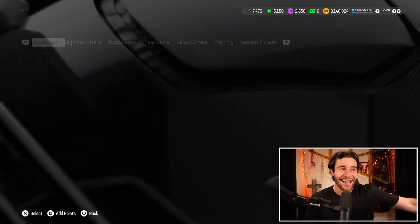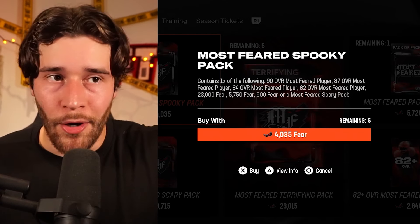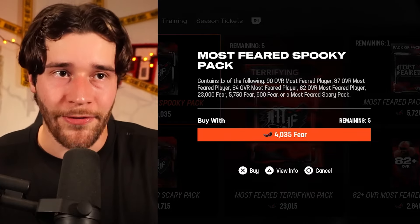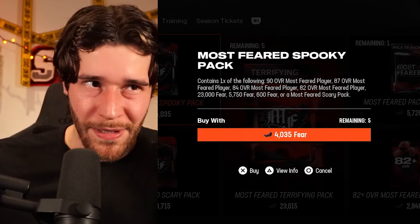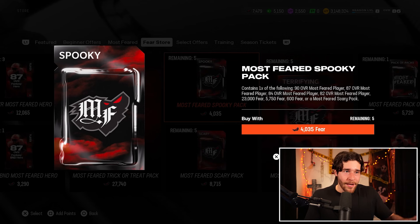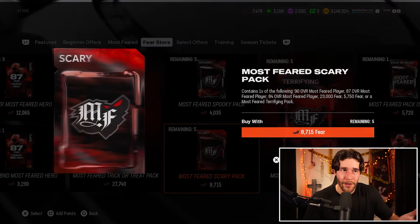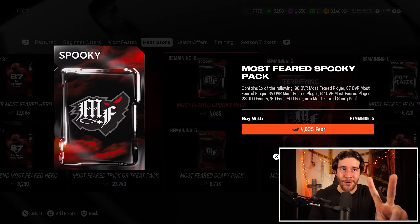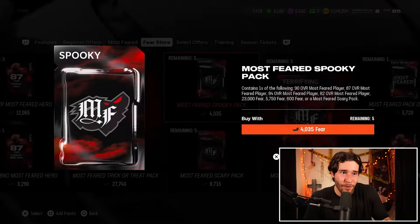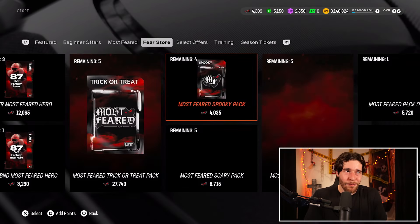Next up, a very interesting pack in the store that I want to try out. If we go to our fear store, you guys are going to see there's a Most Feared spooky pack. When you open this pack, there are multiple different options you can get. You're spending 4,000 fear. If you pull a 90 overall Most Feared player, you make profit. If you pull an 87, you make profit. If you pull an 84, you're slightly losing — 84 overall players quick sell for 2,300 fear. If you pull an 82, you're losing. You can also pull 2,300 fear — that's profit — or 5,700 fear, which is profit. If you pull 600 fear, you're losing. If you pull a Most Feared scary pack, you're winning because it costs double. So out of the seven or eight options, only three will lose you fear: the 600 fear, the 82 overall, or the 84 Most Feared player. Otherwise, everything is going to be making you profit. I'm going to try opening up five packs live — there's a limit of five, which does make me believe it's pretty solid. First pack is an 82 overall player. Hopefully that trend doesn't continue, as we started off with probably the worst pull you can get.